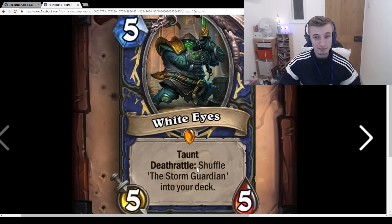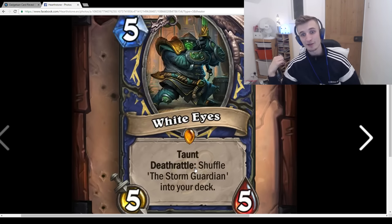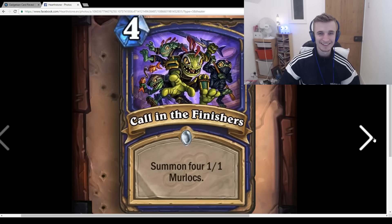Also you can get White Eyes from Firelands Portal — you get the 5/5 Taunt in your deck, you're playing lots of draws to find the 10/10 Taunt quickly, and bam — 10/10 Taunt. Very good. Call in the Finishers: Summon four 1/1 Murlocs. Good in a Murloc deck with all the buffs — they're better than normal 1/1s because of Murloc synergies. Also good with 'Everything is Awesome.' Is Murloc Shaman going to be a thing? I don't think so, but it's definitely good for Murloc Shaman.